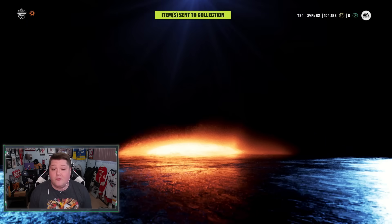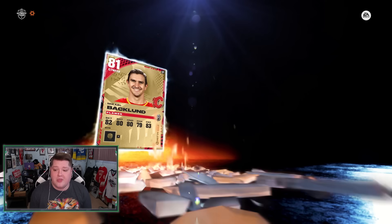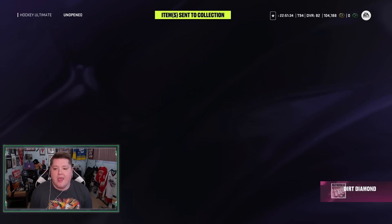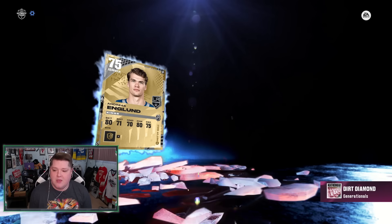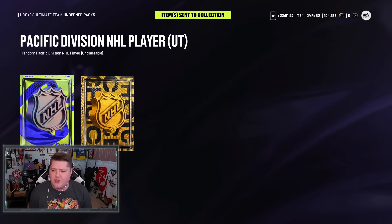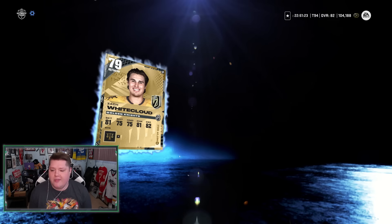I'm skipping through the line as quickly as possible. We got an 81 - cool. Two more of these and then we have our 86 choice pack, and then we're doing this again on my no money spent team. We got Anglin at 75 overall. And our final Pacific Division player pack - we get Zach Whitecloud.